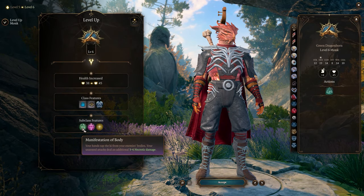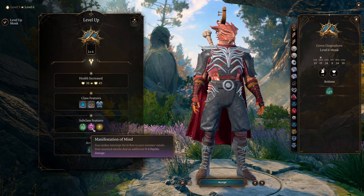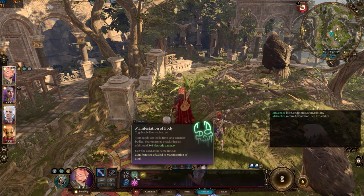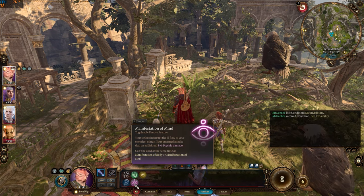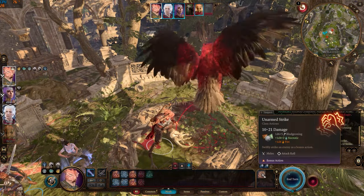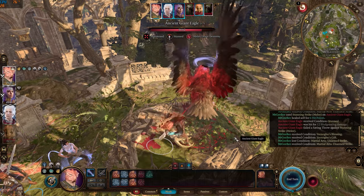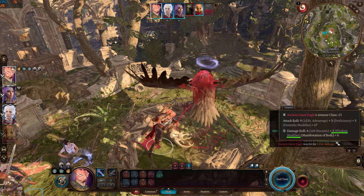The passive abilities known as Manifestation of Body, Mind, and Soul grant the monk's unarmed attacks an extra 1d4 of necrotic, psychic, or radiant damage respectively, and the monk's Wisdom modifier is added to the damage roll. This is a passive feature that you need to manually activate. Having high Wisdom will increase the bonus damage even higher, and note that this only triggers when using unarmed strikes.